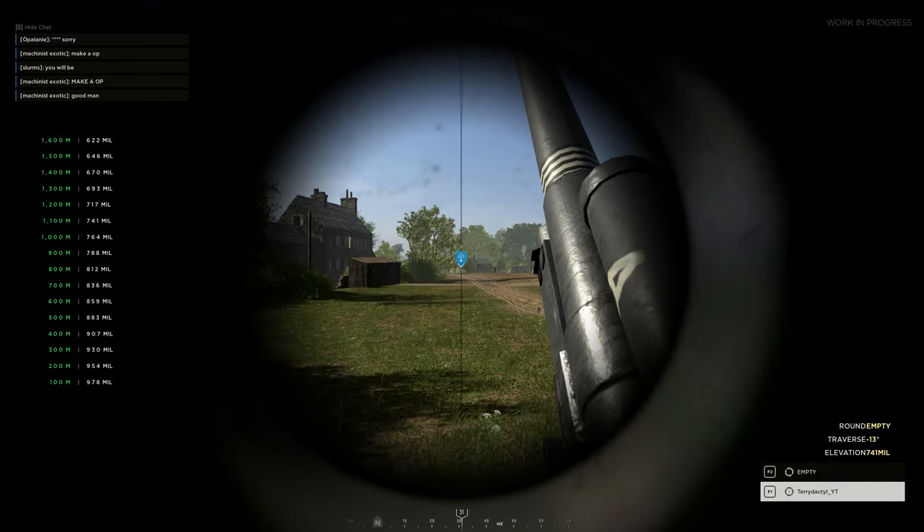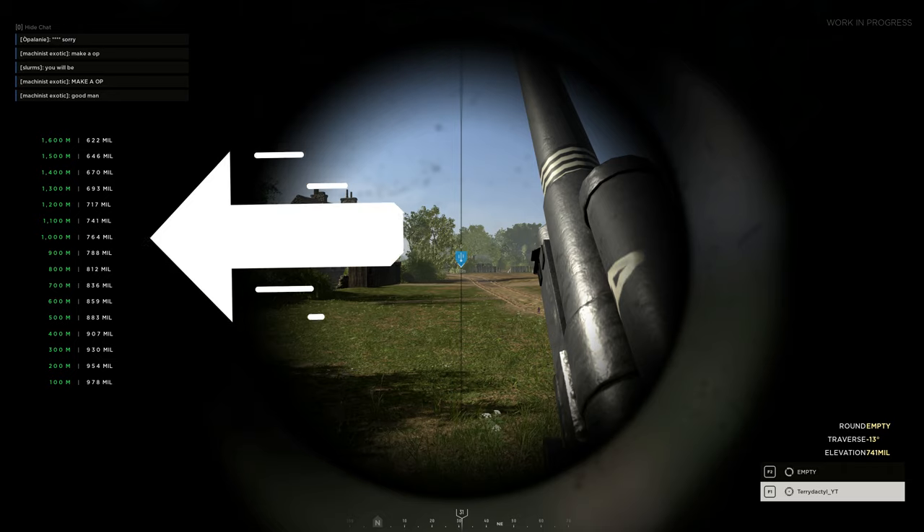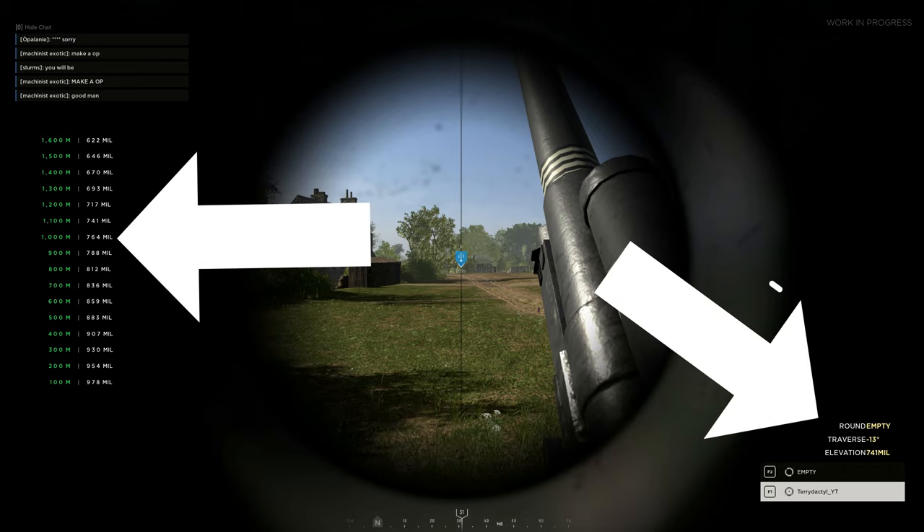So the artillery has two positions: the gunner position and the loader. We're going to look at the gunner position first, and this is what the gunner will see. You'll see a distance calculation on the left, and in the bottom right corner you'll see where you're aiming and how far you're aiming.